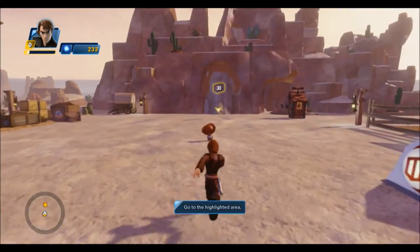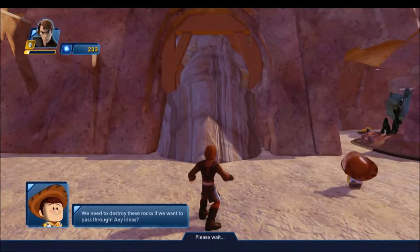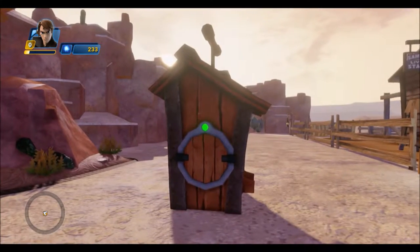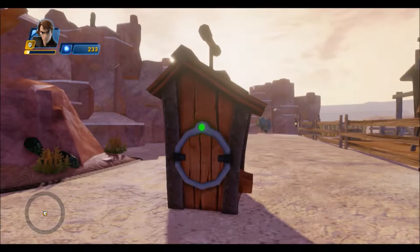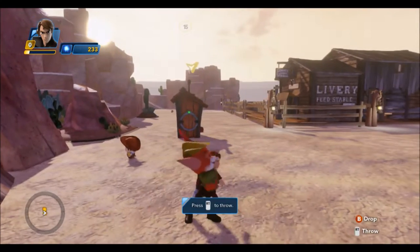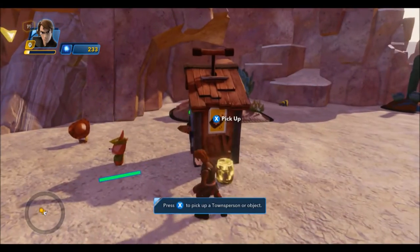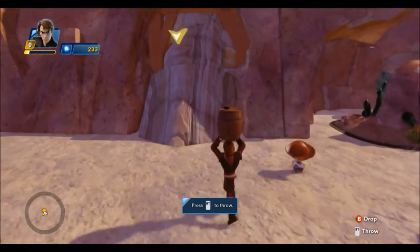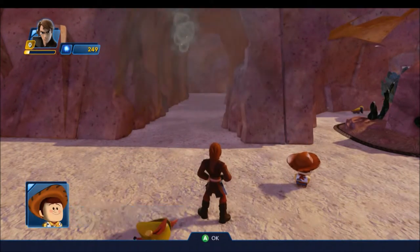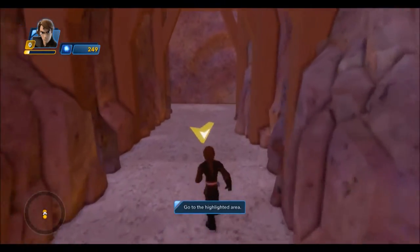Head to the highlighted area. This is a TNT shack. If you throw your sidekick through that door, a barrel of dynamite will appear. Look for more toys with this type of door. Now off to the next highlighted area.